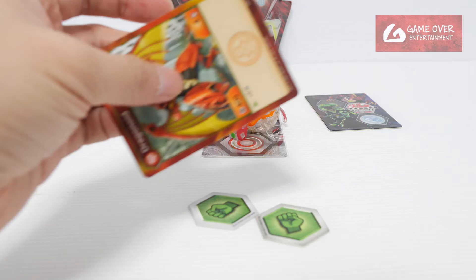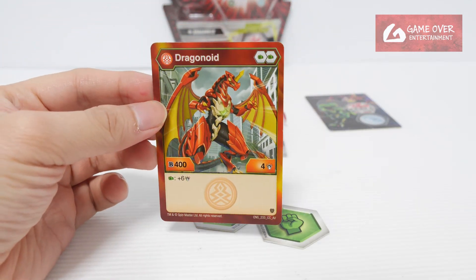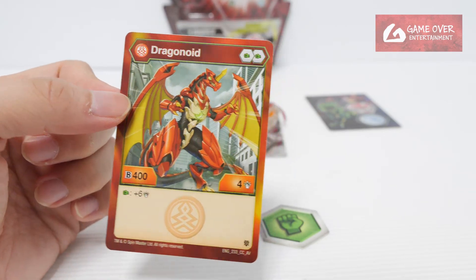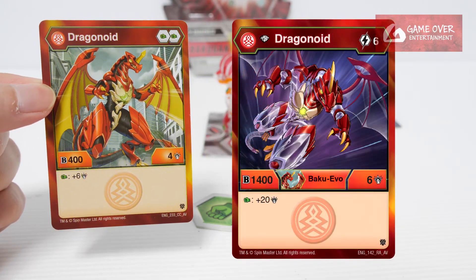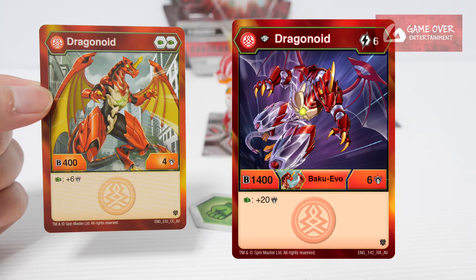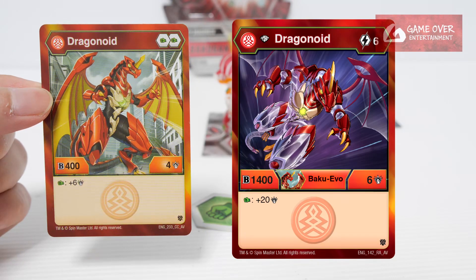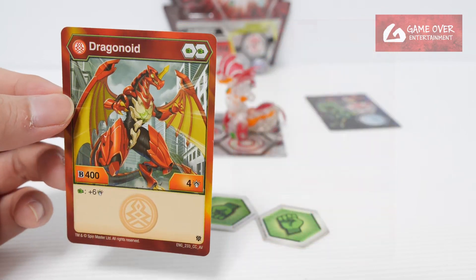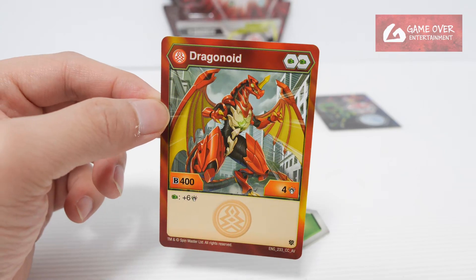I checked the wiki and watched a couple of other unboxing videos for this pack. Yeah, it seems like nobody got the Diamond card, although there seems to be a Diamond card that's available. According to the wiki, this is supposed to be the Diamond card — it's 1400B, 6 damage, plus 20 damage on a Green Fist, 6 energy to use. But it seems like nobody got it and I'm not sure where they got the picture from. So probably if you want to play it, you have to proxy it — basically print it out yourself.